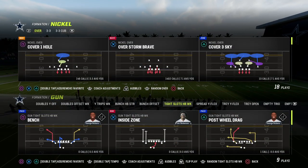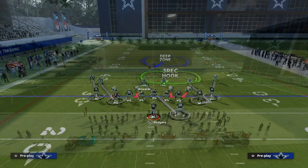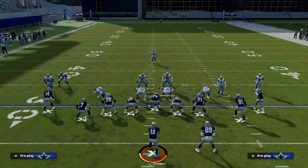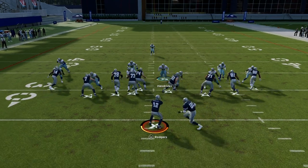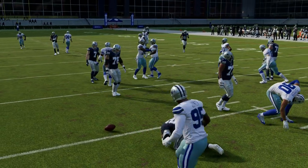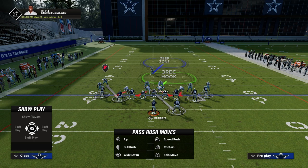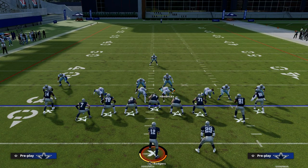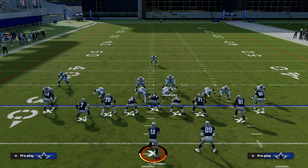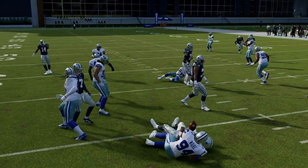It's a very slow handoff animation. Now if I flip this play — putting the running back on the opposite side — I'm going to pinch my defense and you're going to notice he gets a significantly faster handoff animation. But we're still getting the disengage. All you have to do is pinch your defense, and with Cover One Hole it's already crashed out for you. I like to stand just a little bit behind that DT because if they block me, I'm going to get a disengage.